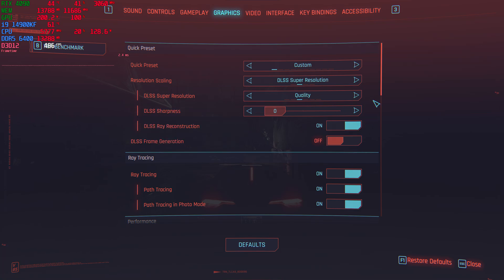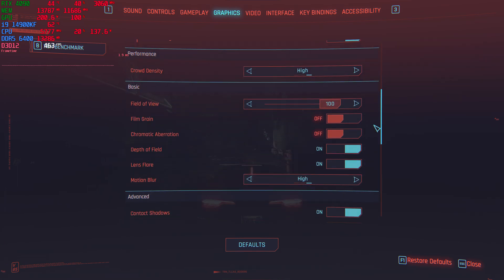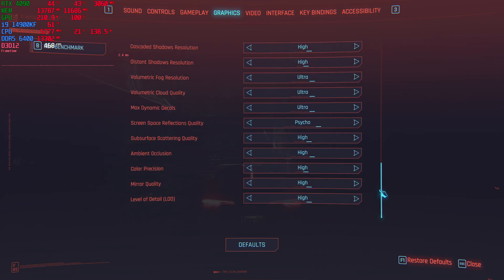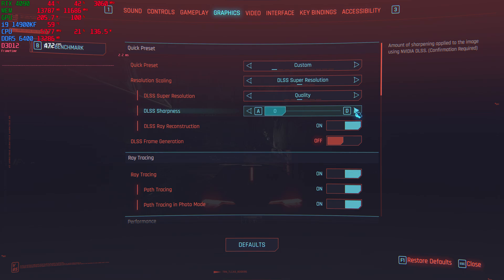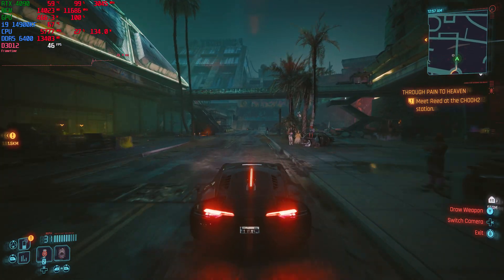We are not using frame generation, but we will try it on a little bit later. They did move around some of the graphics options here. Film grain and chromatic aberration is off, 100% field of view, and all the graphics presets at the highest possible setting, with psycho screen space reflections and everything fully turned up.